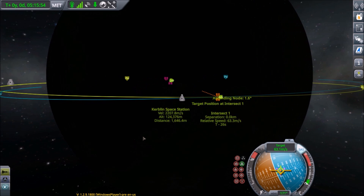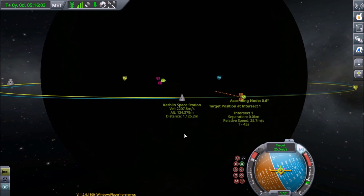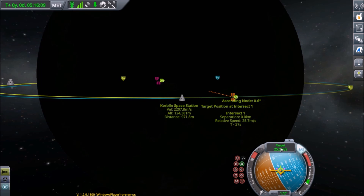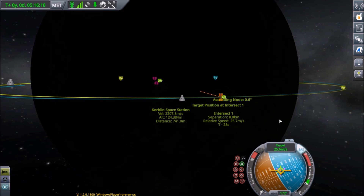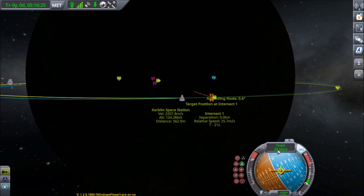My goal is to stop about 30 meters from the space station. Once we get closer here, we can start using the RCS controls to do the job of moving the retrograde icon around. I'll show you that in a second once I get a little closer and a little slower. We're still at a fairly high closing speed.